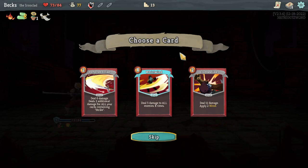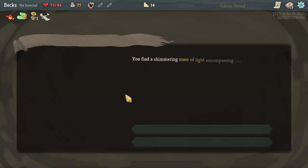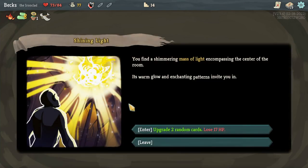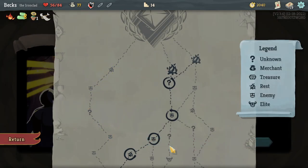Apply 12 damage, dual damage, 12 damage, apply two Weak, deal 6 damage due to this one. You find a shimmering mass of light encompassing the centre of the room. Its warm glow and enchanting patterns invite you in. We're at a campfire next, so heal up, and then we're at the boss.